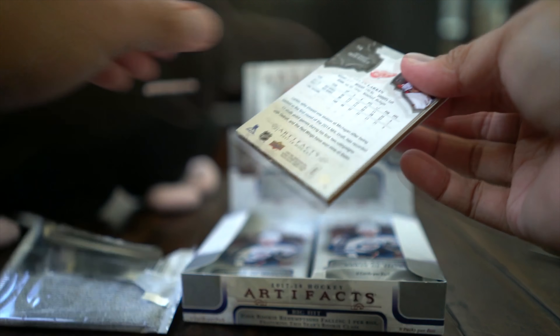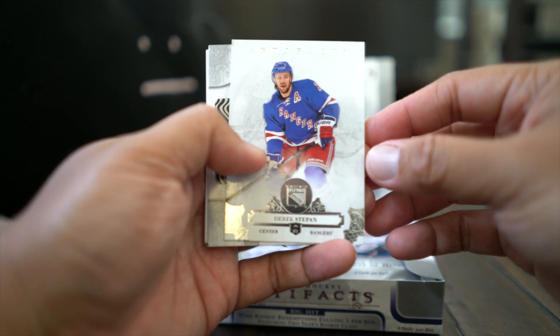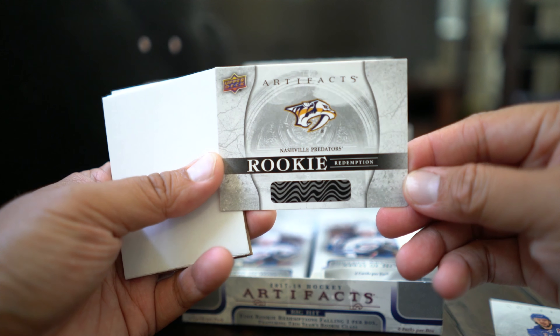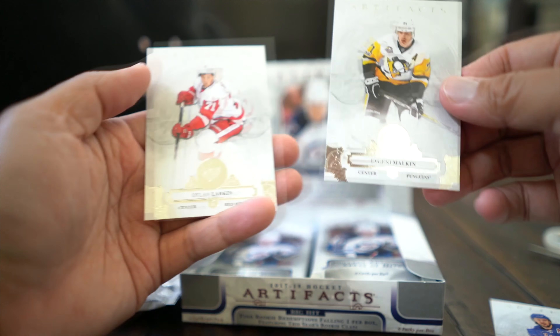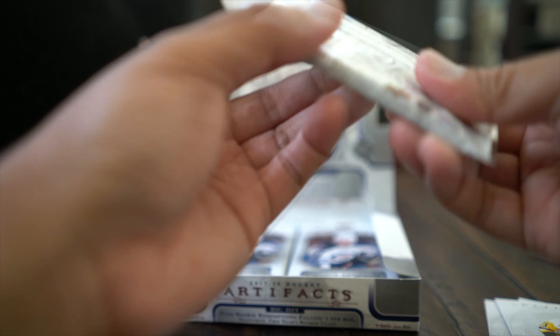Artifacts used to be one of my favorite products — it's still a great product, I just think it has been better in the past. Derek Stepan right off the gate — Artifacts rookie redemption for the Nashville Predators. Malkin and Dylan Larkin — awesome. Just adjusting the lighting slightly.